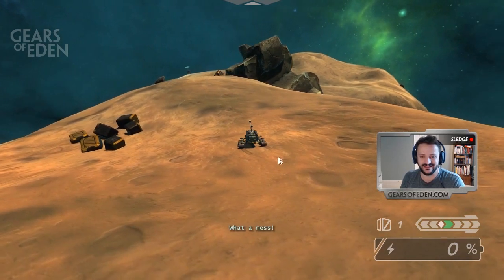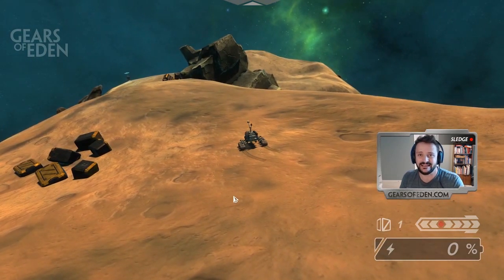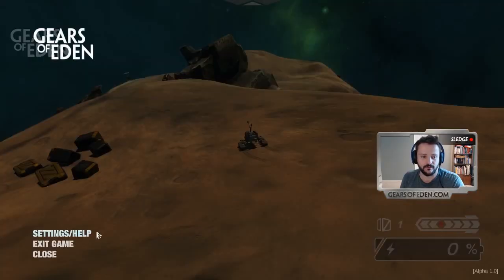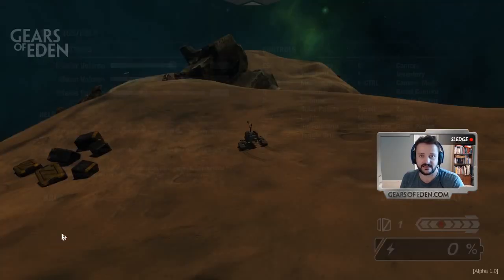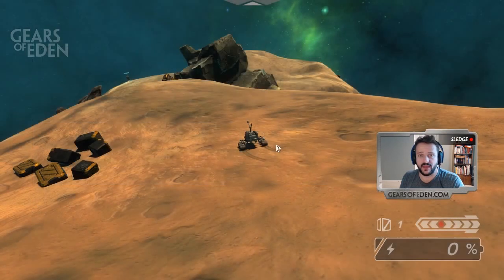Before we jump into the larger parts of the tutorial and go over some of the functions, I just want to remind you that at any time you can press the Escape key. That's going to bring up this menu, and under Settings/Help you'll find all sorts of information — controls on the right, audio settings, and some quick information in case you get stuck.